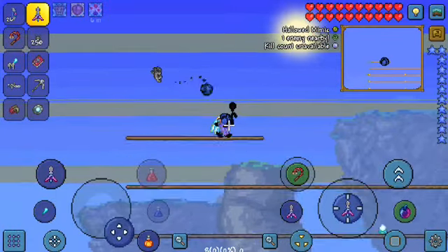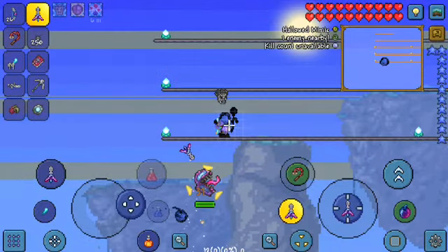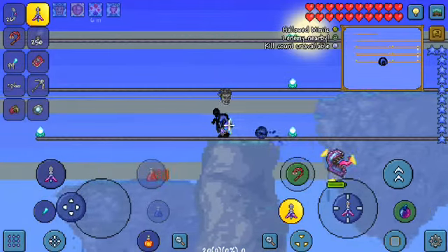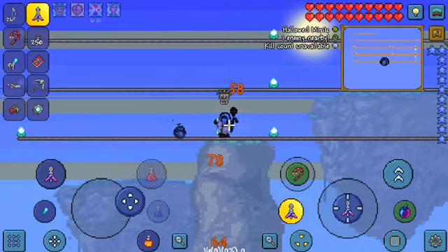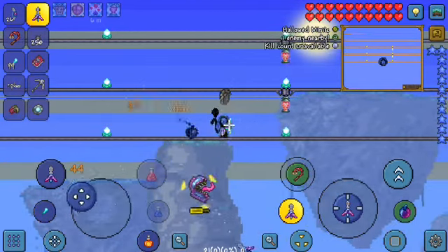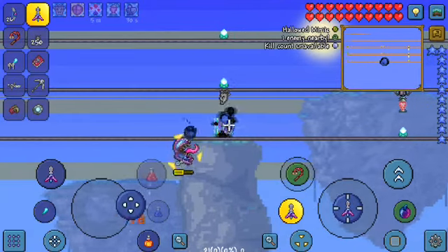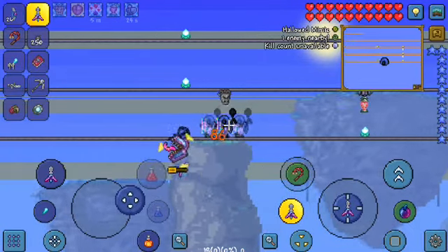If you move too much then it will use this type of form attack. This method will not work if you do that. So like this — if you hold your attack button and keep your enemy locked on, then it will very easily kill the hallowed mimic.